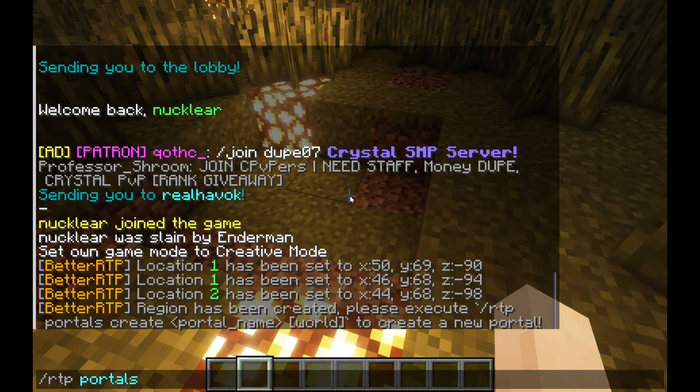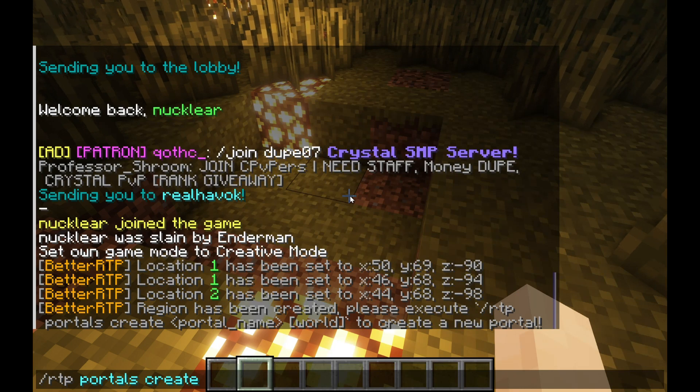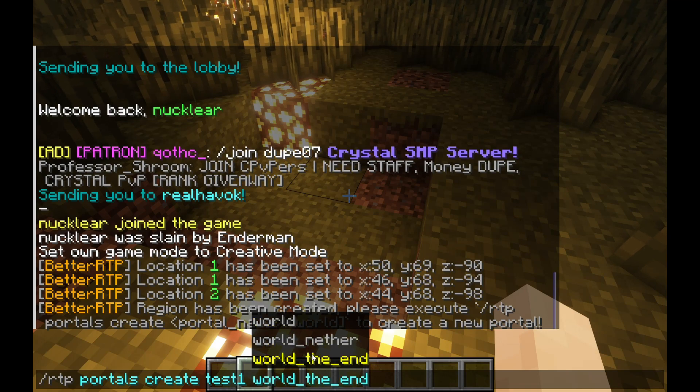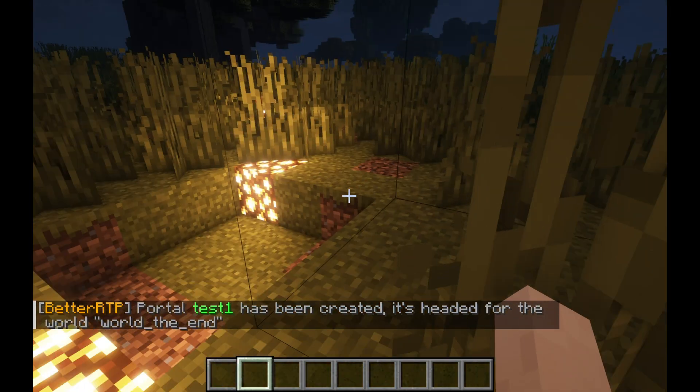You want to do 'RTP portals create', enter the name — so 'test1' — and then the destination. Let's pick the end again. Alright. The RTP portal has been created, as you can see.